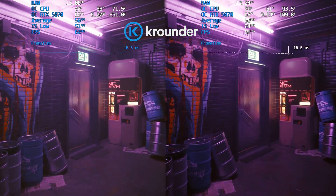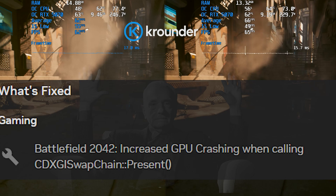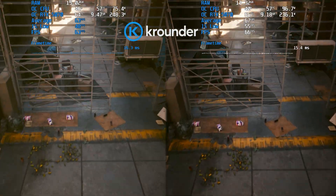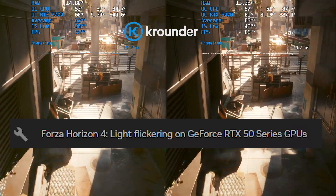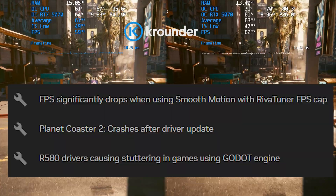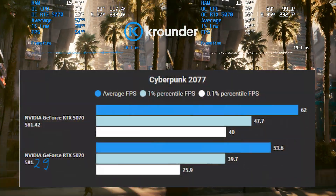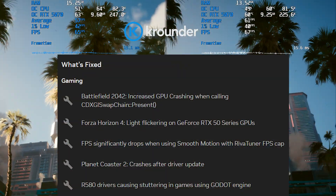First, the good news. This is a big bug fix patch. If you play Battlefield 2042, this driver specifically targets and fixes the GPU crashing issues many of you have been reporting. Forza Horizon 4 players on RTX 50 series cards, the annoying light flickering is officially fixed. The patch also crushes some crashes in Planet Coaster 2, and, importantly for benchmarkers, it fixes the major FPS drops when using smooth motion with a Rivatuner framerate cap. These are solid, targeted fixes that address real problems.